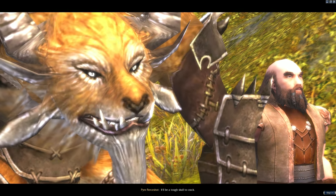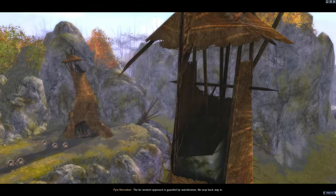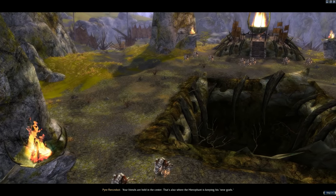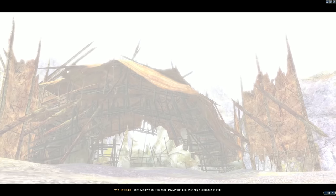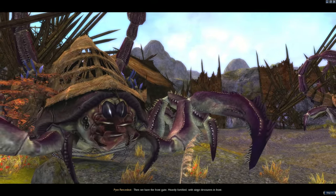It'll be a tough skull to crack. The far western approach is guarded by watchtowers, no easy back way in. Your friends are held in the center. That's also where the hierophant is keeping his new gods. Then we have the front gate, heavily fortified — the siege devourers are out front.